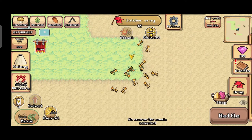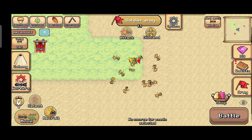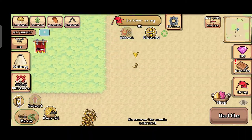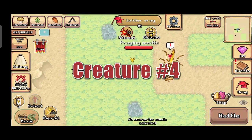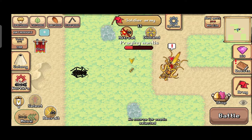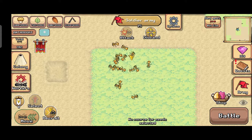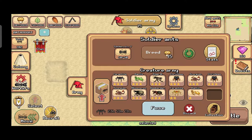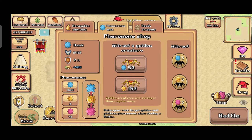Let's attract another creature. Oh, it's a mantis — that is creature number four. It's dead, let's capture it, added to our army. Now let's attract another golden creature in Pocket Ants.